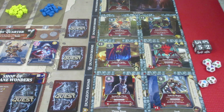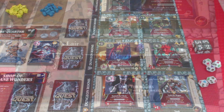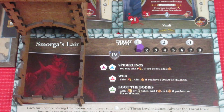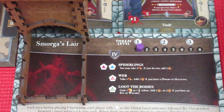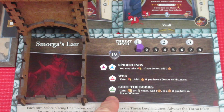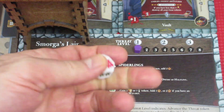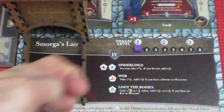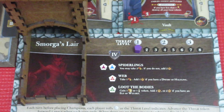Let's take a quick look at Smorga's Lair, since that's where we're beginning our game. Smorga is once again our nemesis. I've got the dice tray out because we're going to be rolling a die. It's the same enemy we fought in the first playthrough. We're on the first turn, and we have this little marker here. For the threat level we're at one, so let's go ahead and roll the die and see what we get.